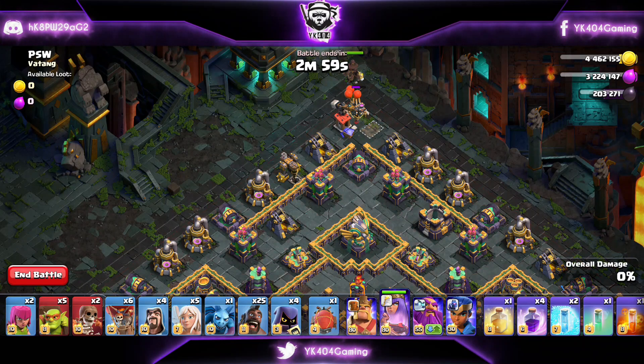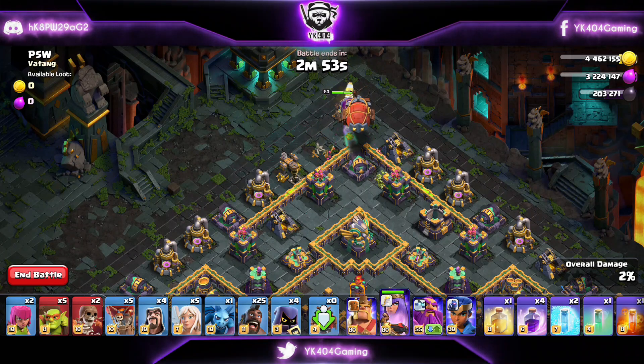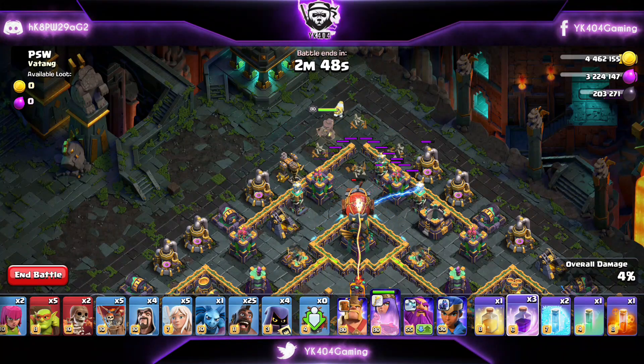We're starting with our Queen up top. We're going to drop a Coqueloon and then the blimp behind the Coqueloon. The aim is to rage up the Yeti blimp on the top of the Eagle Artillery so it takes down the Eagle.